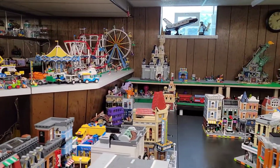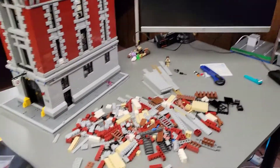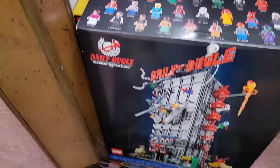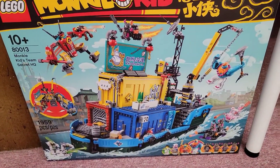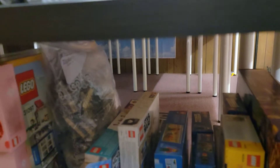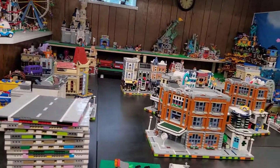Right now I have the Ghostbusters HQ to place — not finished, has to finish and get placed in the city. I also have a lot more things to build. I got the Daily Bugle that has to get built and placed, so I want to have an idea of where it's gonna go. I have Pirates of Barracuda Bay that has to get put in — just got delivered today. The Monkey Kid Team Secrets HQ is over here, and there's a brand new Grand Emporium in bags that might be the next one built. It's a corner building that needs a place ready for it.